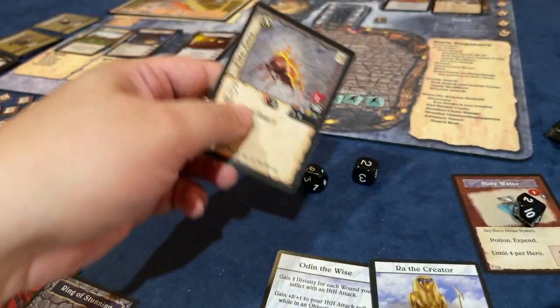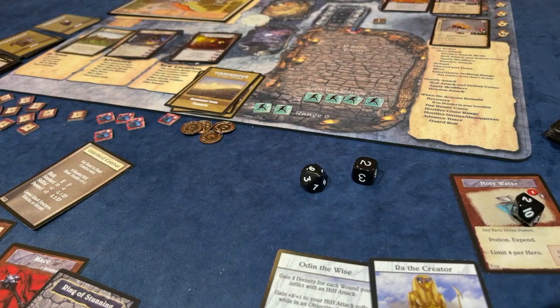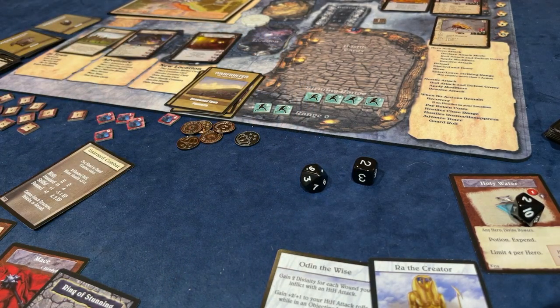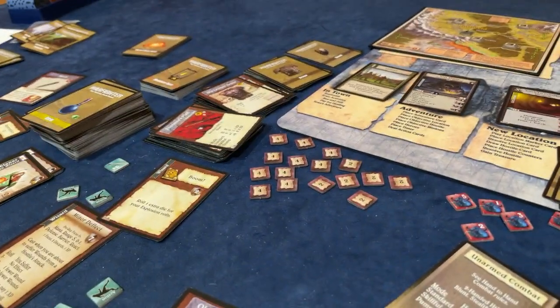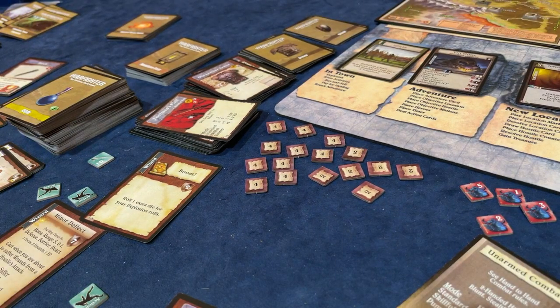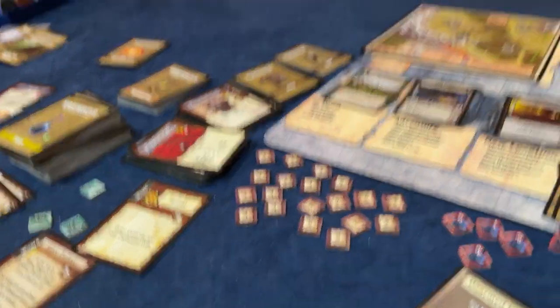We're all in the fodder room, so we get 11 experience points, plus a silver and copper. We're going to count those out - we've got every experience token in the game right there. DVG did not intend for anybody to have that many experience points, but we do. Then we get a silver.